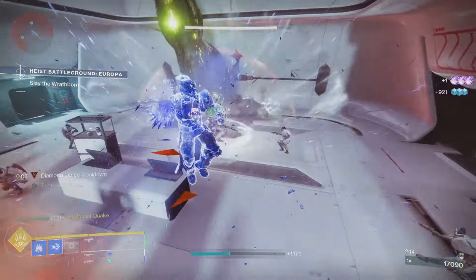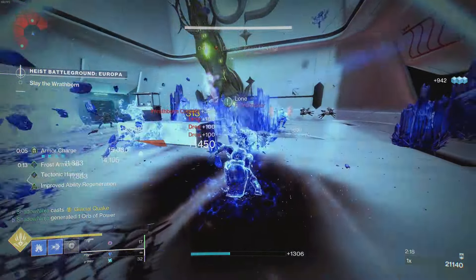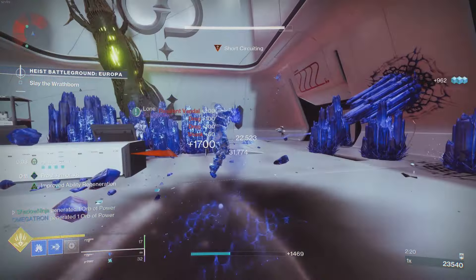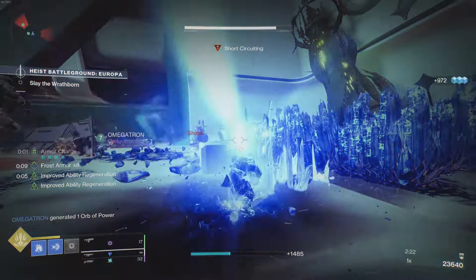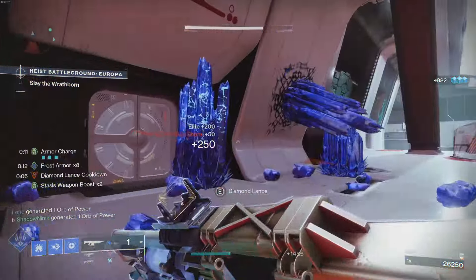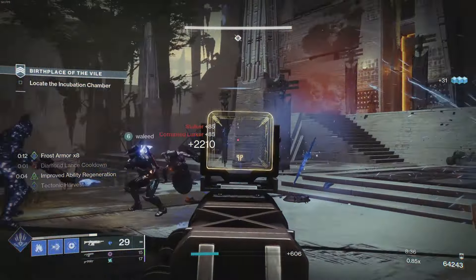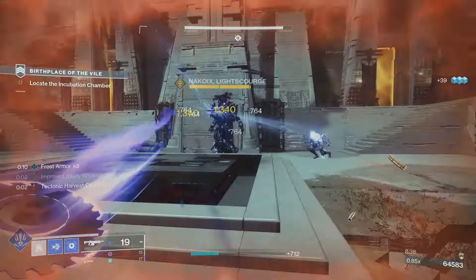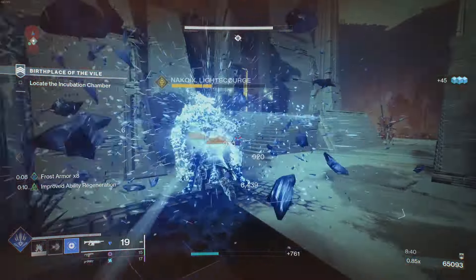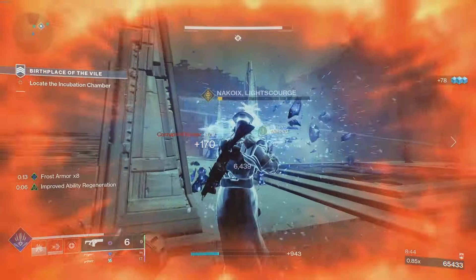Why would you want to use it? In PvE it has the best stasis perk combo in the game right now: Rime Stealer and Headstone. For PvP, even though this isn't a PvP video, it has Dynamic Sway and Onslaught, so if you want to give it a go there, the perk combo is great, especially if you like 450 auto rifles in PvP. It's certainly worth using there. With that out of the way, let's focus on PvE.